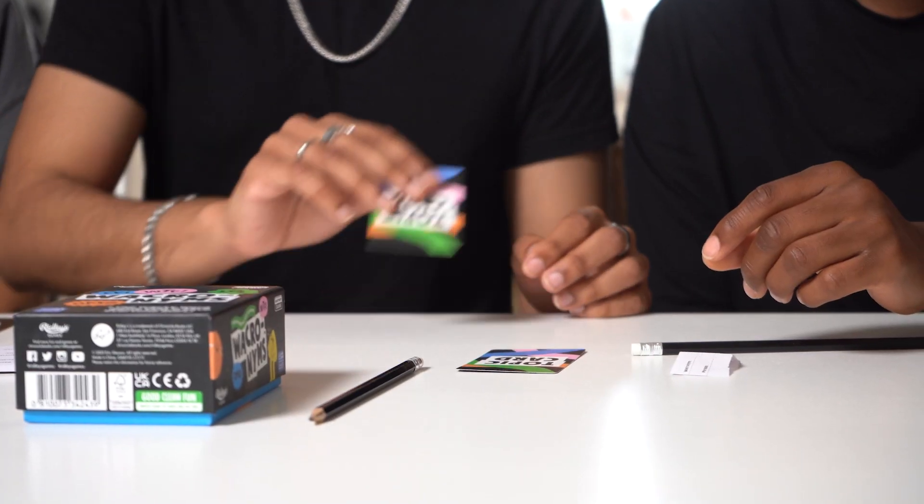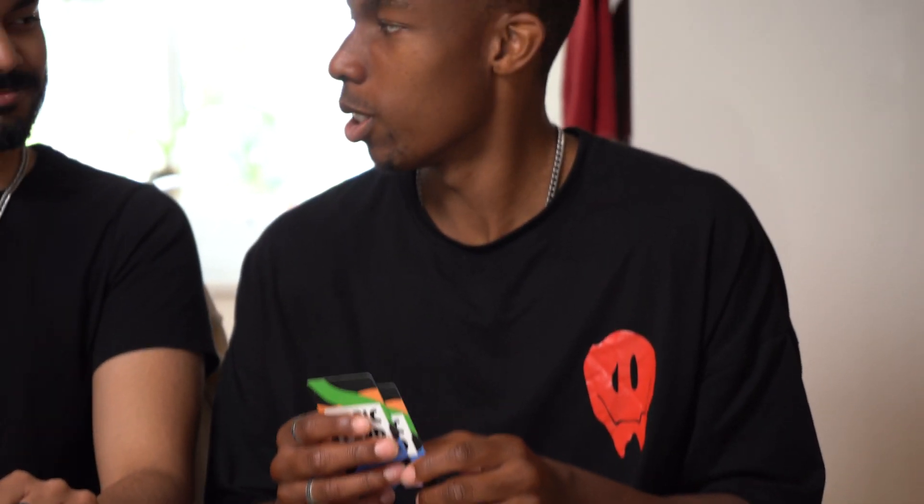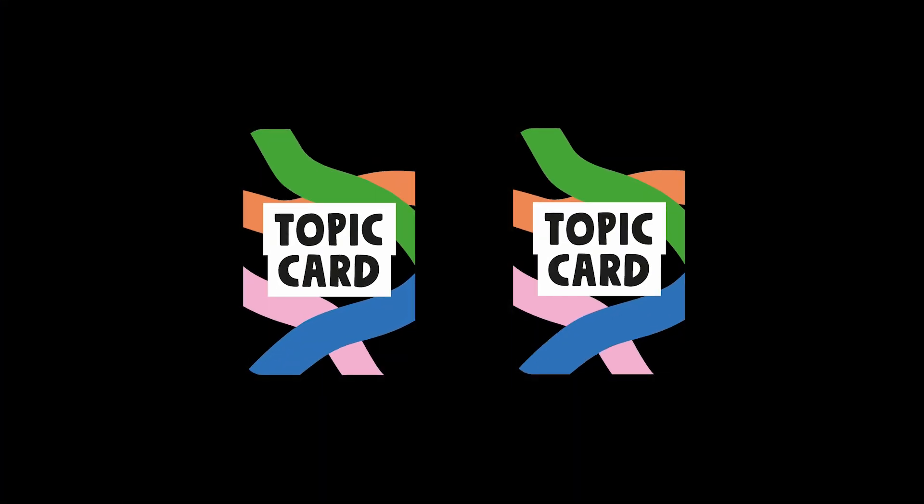Once all the wacronyms have been read, the judge picks their favourite and second favourite — they must not pick their own. The player with the favourite wacronym wins both topic cards that were drawn by the judge at the start of the round, worth two points. The player with the second favourite takes a topic card from the deck for one point.